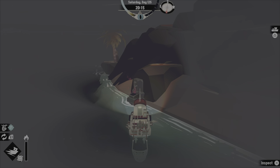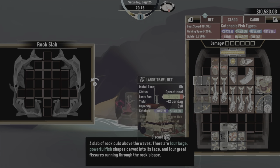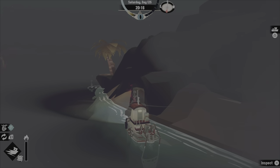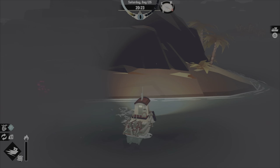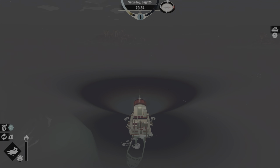The fish slab for Stellar Bay is at H2. It says we're looking for four large, powerful shapes — I'm assuming they're talking about sharks. I'll be back when I catch four sharks.